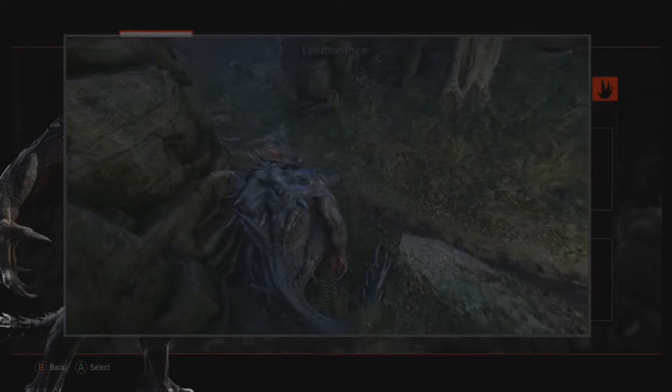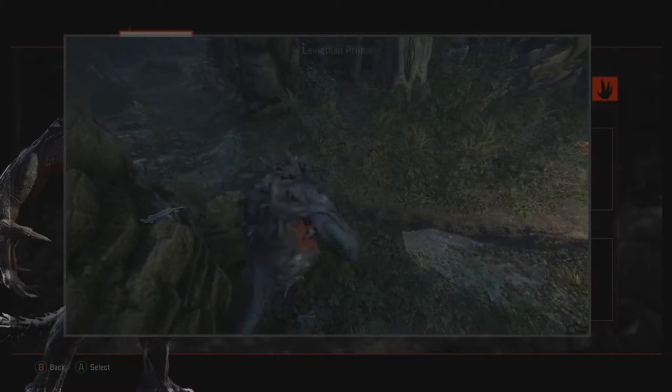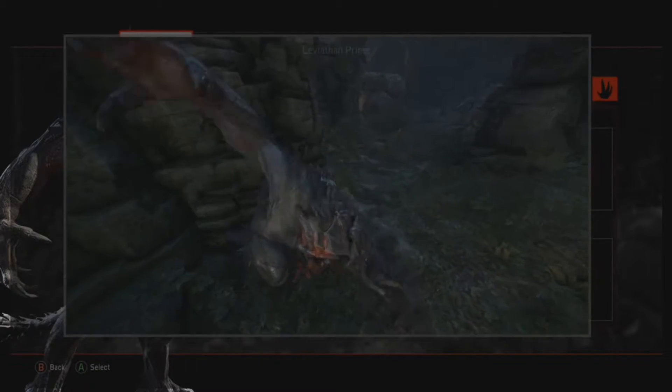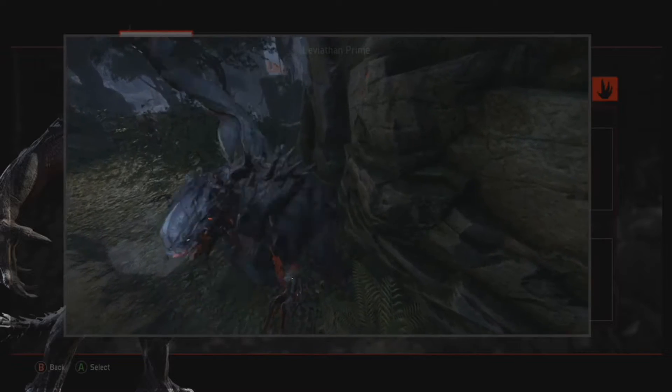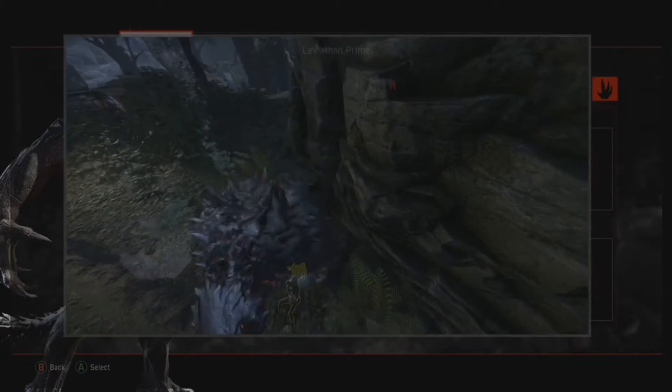Lone hunters are vulnerable to your pounce ability. To pounce, use your melee attack while in stealth mode. A pounce target cannot escape unless one of their teammates shoots you off.